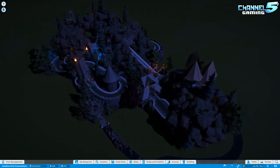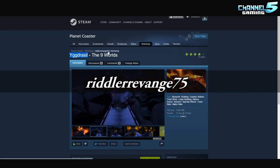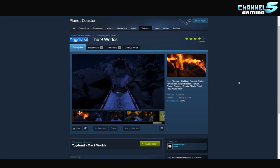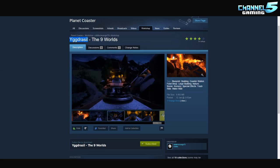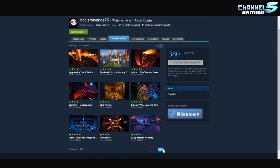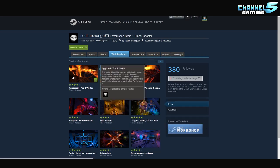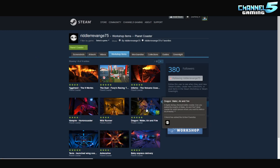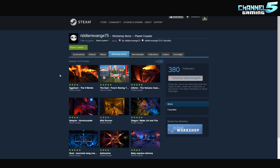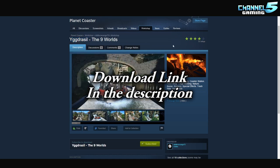So this is Yggdrasil, the Nine Worlds, created by Riddler Revenge 75. This is, I believe, the fourth time he's been featured. He's a coaster master. Come check out his workshop — everything is four to five stars. He is absolutely phenomenal. He focuses on creating placeable coasters, so these are really top quality and you can place them in your park. Come rate and favorite Yggdrasil, because it is his brand new creation, so let's be sure to get that up to five stars.